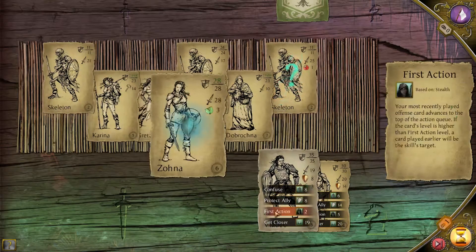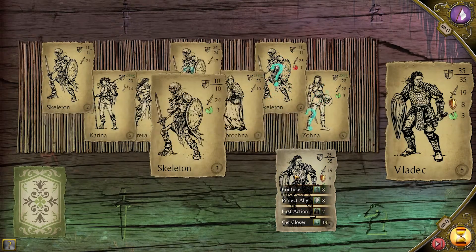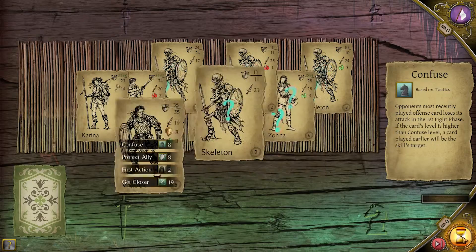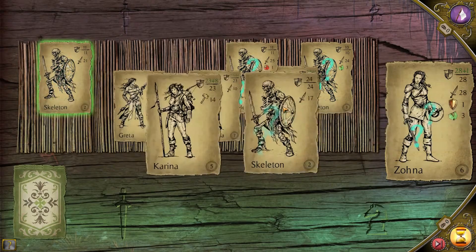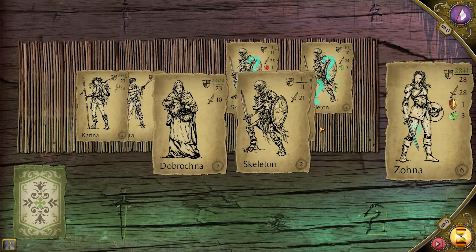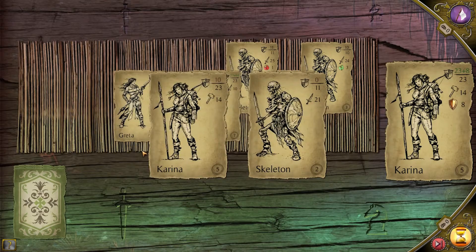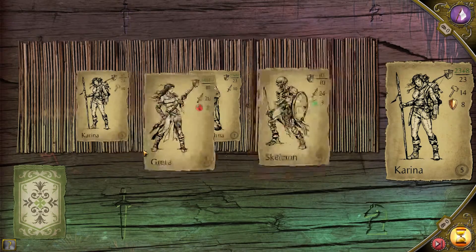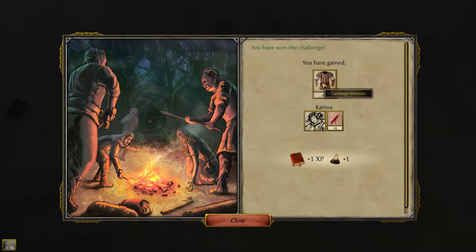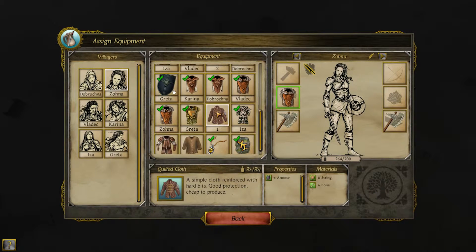Let's get closer with you. You can still confuse these skeletons with the other cards. There we go. Next time I do that, I should start with an opening of one who is confused. We'll take a little bit of damage. We have one though. Gained a laminar armor — let's start accepting that. Is the laminar armor better? Just quilt cloth — eleven armor.